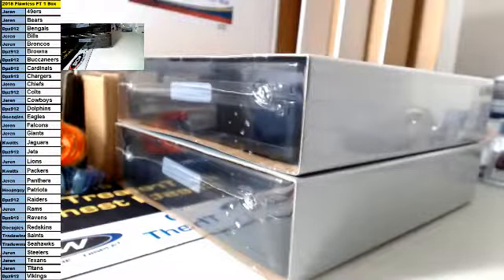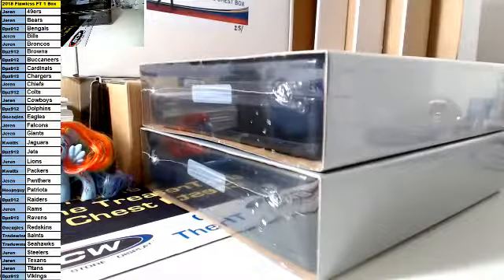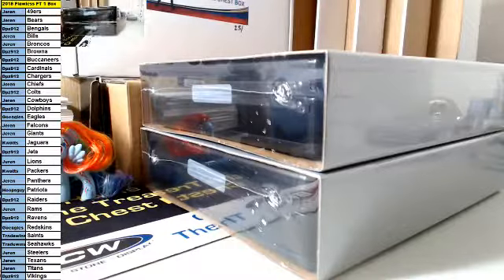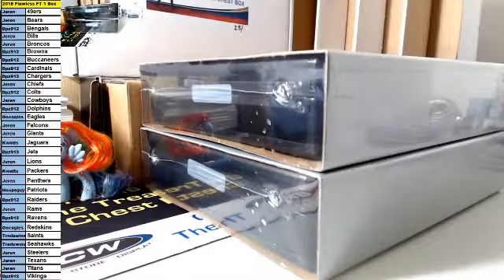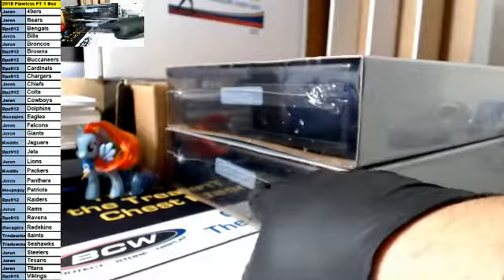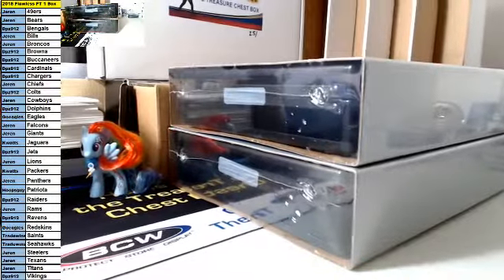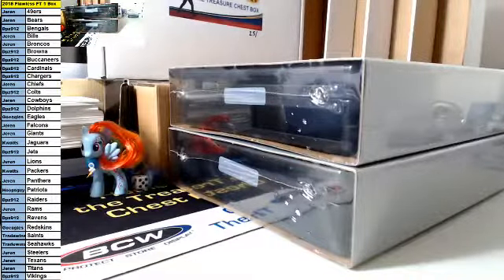Welcome to Giveaway Breaks. We're doing a one-box break of 2015 Flawless Football. Good luck and here we go. I'm going to roll one dice to decide which briefcase we're doing — one, two, or three we do the top; four, five, or six we do the bottom. It is a one, so we're doing the top.